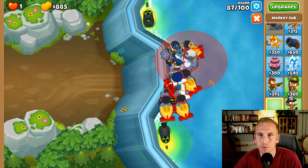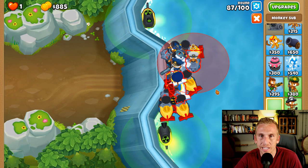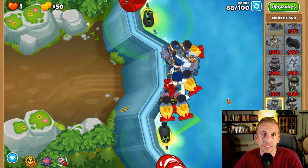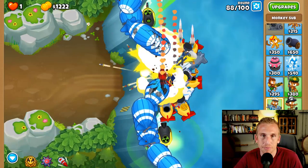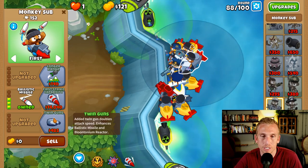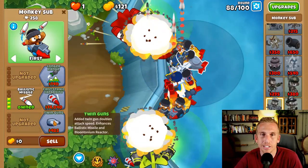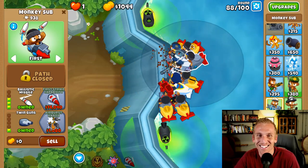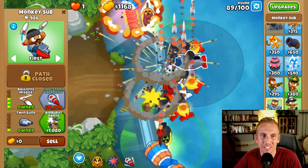Keep throwing them down - place them as high and left as you can. It's getting a little scary, you can tell by the tone of my voice. Round 88, just leave it, don't do anything. Round 89 says put a mine. We'll put a mine on 89. Is this how you guys feel when you watch one of my strategies - like, what are you talking about?